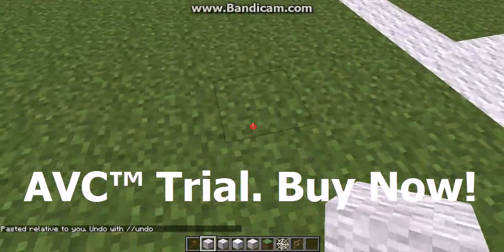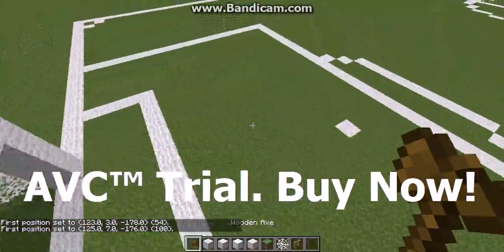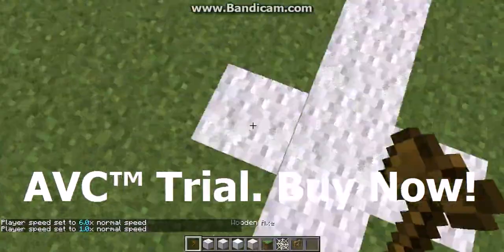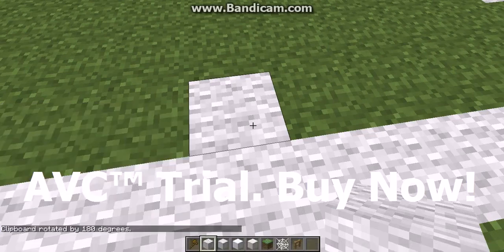I'm going to build up four blocks so we're in line with the post. I'll put the first position there and my second position two or three blocks out. Then I'll go to the center spot and use slash copy, then slash rotate 180 degrees - that spins it and flips it. Note: I've changed my command key so it's 'T' on my keyboard instead of the default, so if it's not working for you, use the standard double-slash commands.